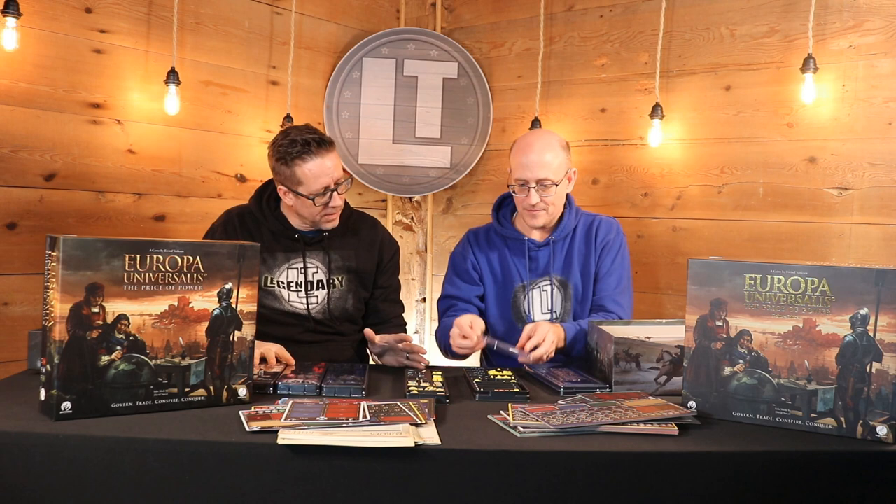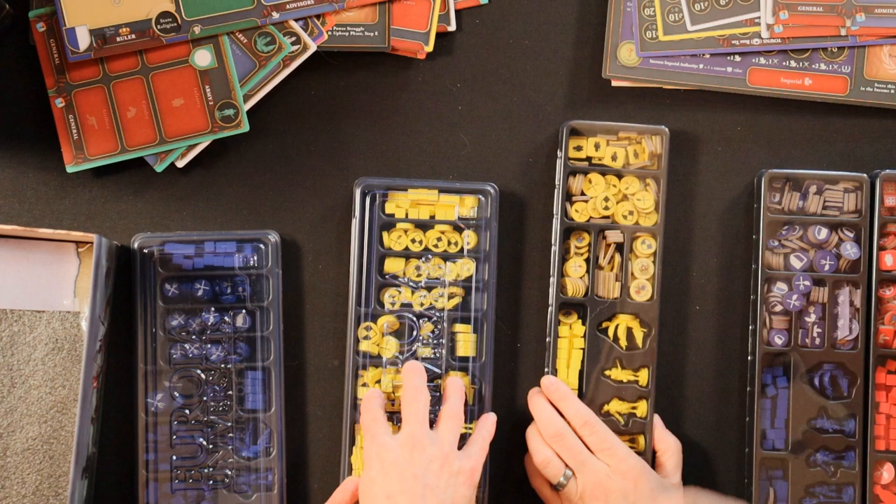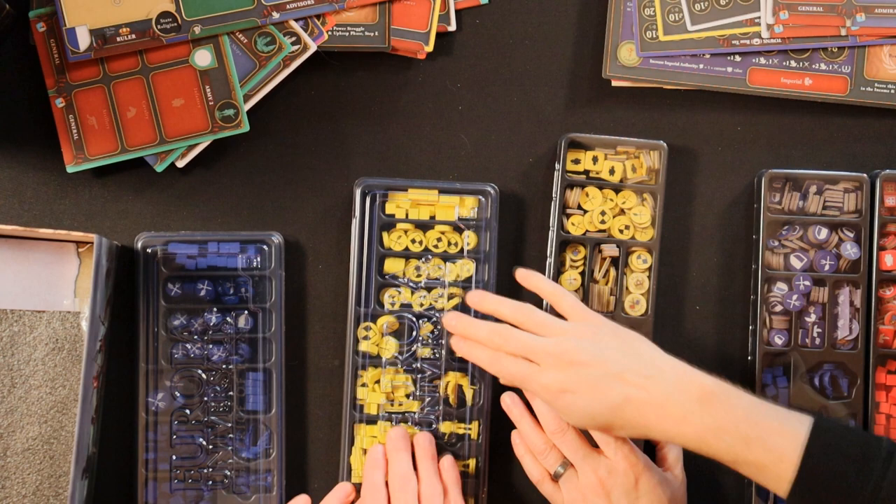Overall, how would you rank these comparatively? It's kind of 50-50 because the boats and armies are definitely better in the Deluxe. Otherwise, pretty comparable. You also have 'Europa Universalis' pressed into the Deluxe board. If you don't mind it being obscured by the logo, then the standard is the way to go — but that doesn't make a substantial difference.